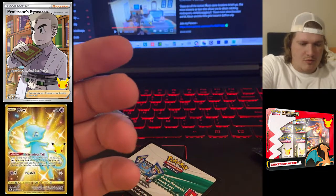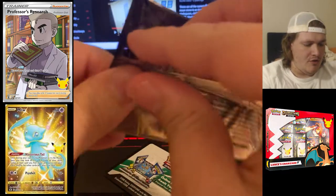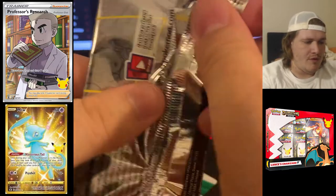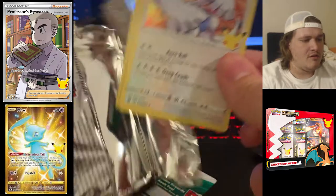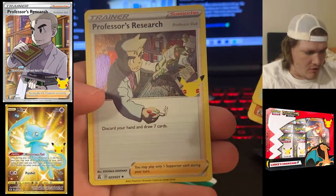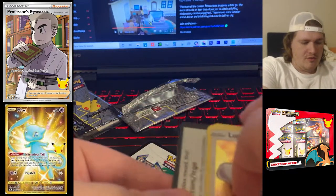The pull rate for these packs is pretty easy — you're getting some pretty good stuff, so it's totally worth it. I think it's going to be pretty easy to collect everything out of this set. We got Lugia, Groudon, Yveltal, and Professor's Research. All right, there is that.